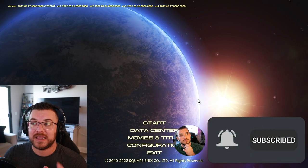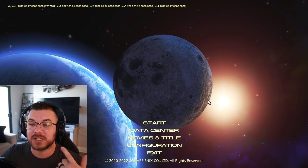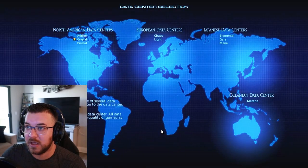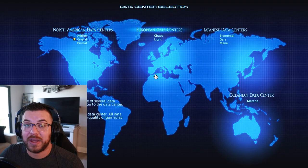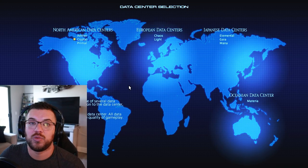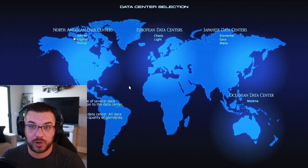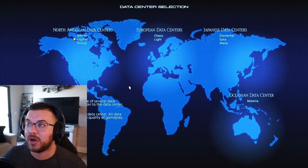When you get to your start screen, this is the way that you make alt characters. We're just going to click on 'Data Center.' This is going to allow you to pick different data centers depending on where you want to go or what you want to do for your alt character. As you can see, the star signifies that I'm on Crystal — that's the current data center I'm on.